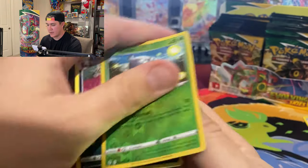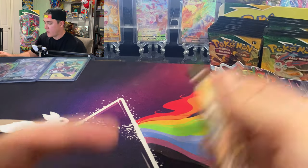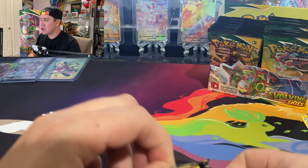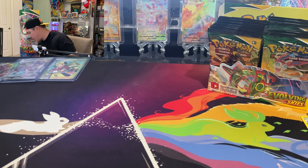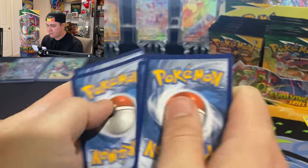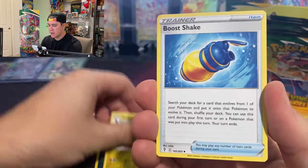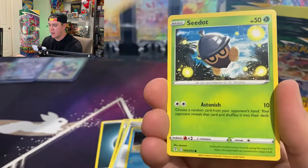Getting a card you actually want has only happened once or twice for me. One of the most memorable times was from the Japanese booster box for Chilling Reign — Matchless Fighters — where the Galarian Moltres alt art was in there. That was a lot of people's chase card for Chilling Reign and it was pretty much the set's chase card.